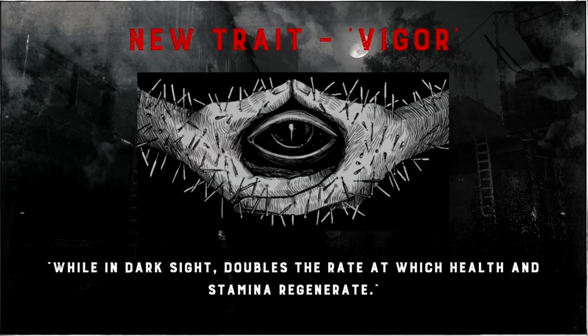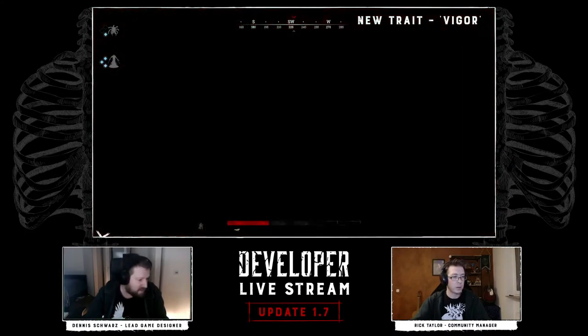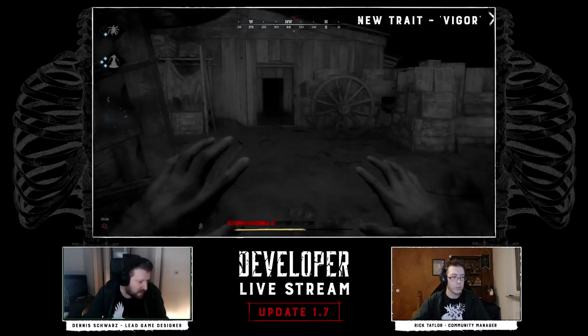The first new trait is Vigor. While in Dark Sight, it doubles the rate at which health and stamina regenerate. Basically, while you're in Dark Sight — which makes you a little more vulnerable — you double your health and stamina regeneration. That one unlocks at rank 38 and costs four upgrade points.